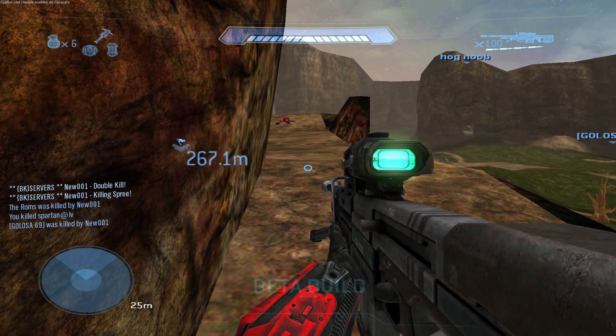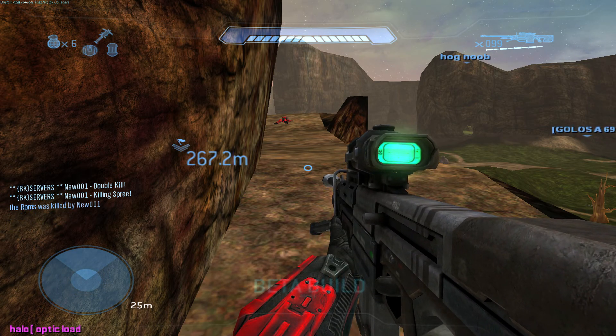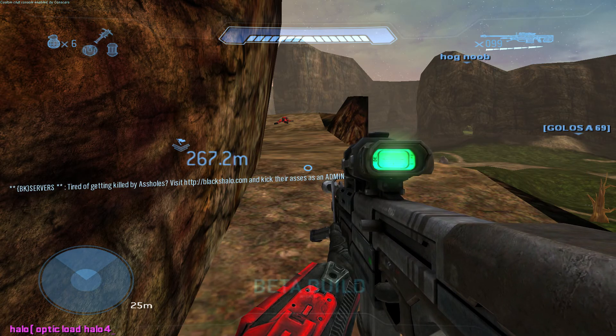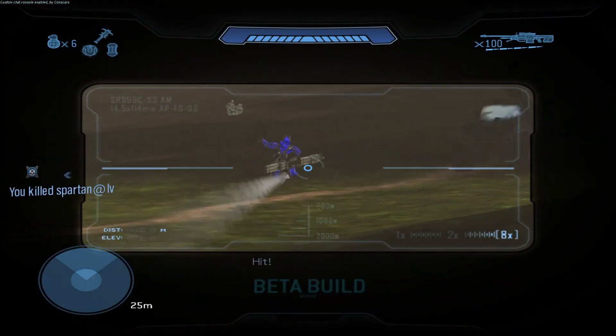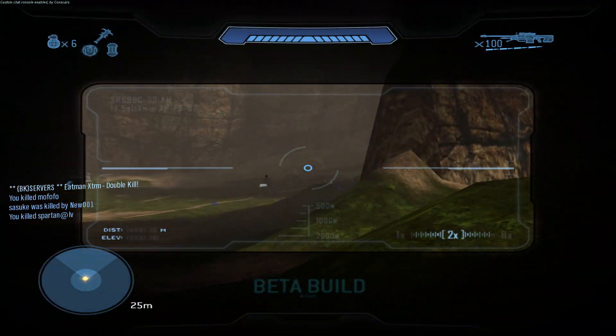If you have an optic pack and would like to use it, simply type in the console: optic load, then the name of your optic pack. Make sure it doesn't have any spaces in the name of the pack itself. After pressing enter, your optic pack should load.